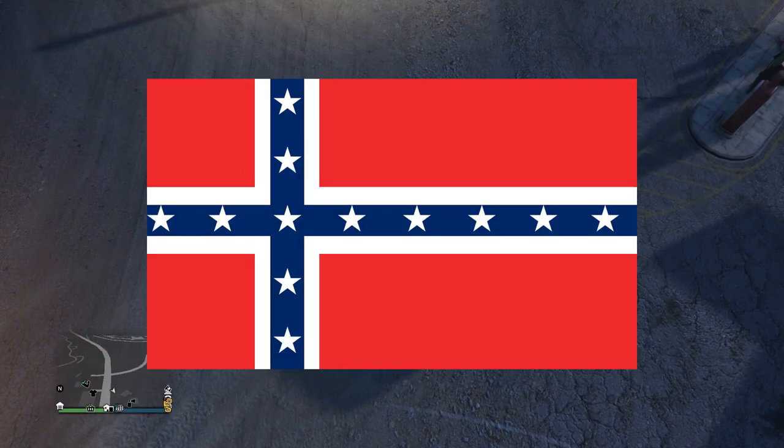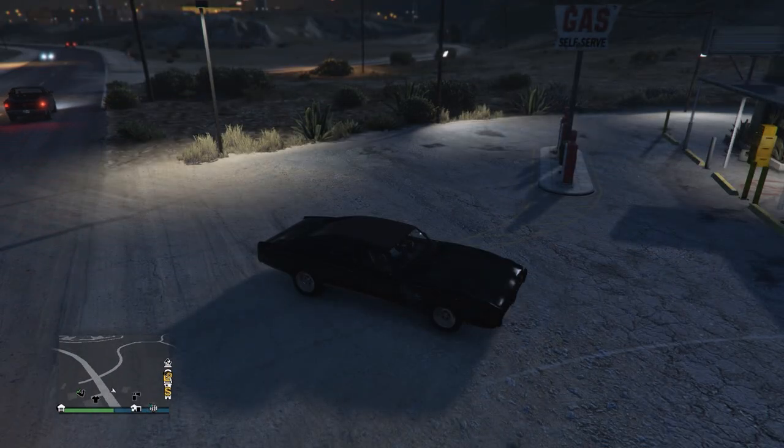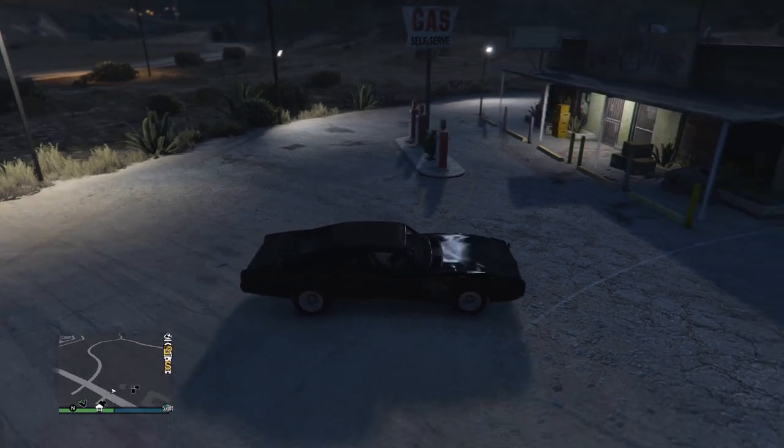The Norwegian flag looks just like the Confederate flag for the most part, except for the fact that it's shaped like a cross instead of an X. People have literally gotten offended by the Norwegian flag thinking it's the Confederate flag. That's how stupid liberals are. But alright guys, let's get right into it.